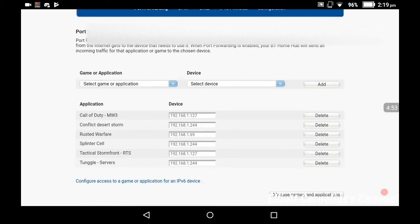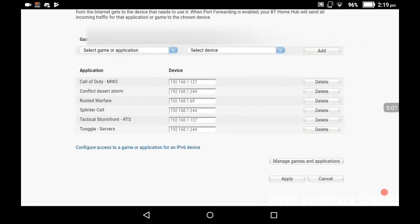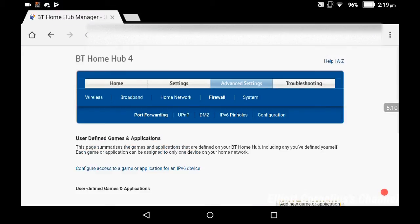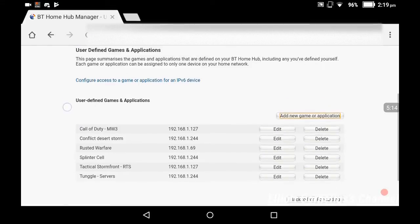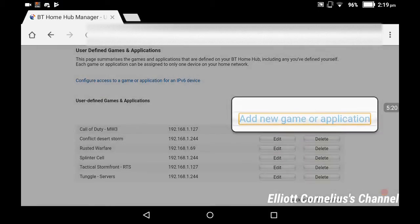Also, I forgot one more thing. If you're wondering why you couldn't see Roster Warfare, I had to add it manually. I'll show you how to add it manually. What you're going to do is go to 'Manage Games and Applications,' click on that and it will show you a list. If you can't see it, you just click on 'Add New Game or Application.'